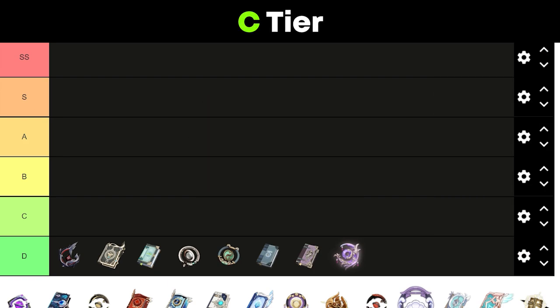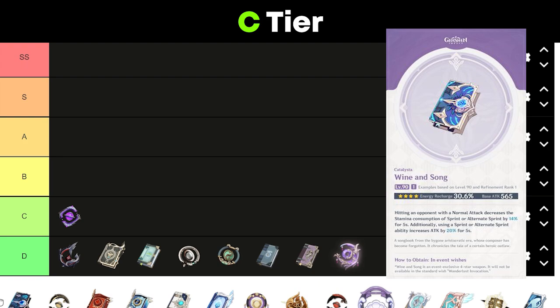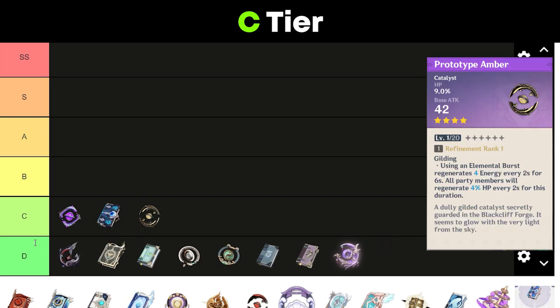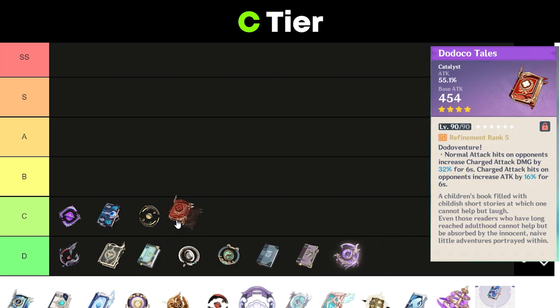For C tier weapons: Eye of Perception is mediocre — attack percent substats and an okay passive. Wine and Song has energy recharge substats and a passive that focuses on normal attacks. Prototype Amber has HP substats and a passive that is much preferred on someone else. The last weapon in my C tier is Thrilling Tales of Dragon Slayers. It's really only C tier because it's free, but I wouldn't use this weapon on Yae unless you use charged attacks in your rotation.